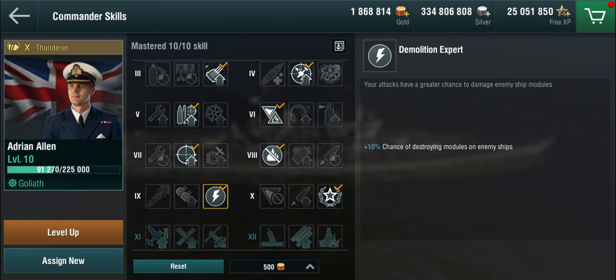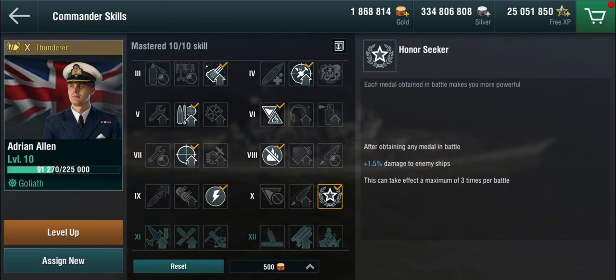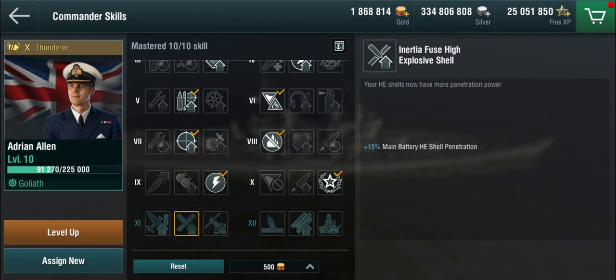I think demolition expert is a better choice than close quarters here, because you are trying to bait damage cons and shooting somebody's guns off is a good way to make that happen. You can use compartment maintenance; I've personally gone with the more aggressive honor seeker. If the carrier wants you dead, you're dead — the defensive AA is not sufficient to deter a determined carrier, unless you're in good company of anything flying the American flag. Down the road, you want IFHE to get more full pens against battleship deck armor on the HE shells.